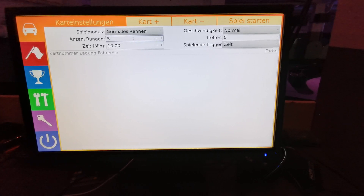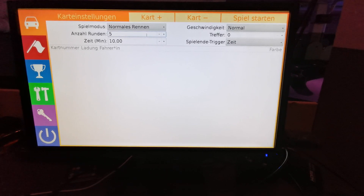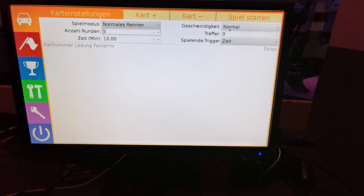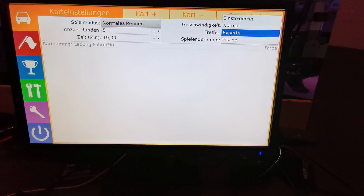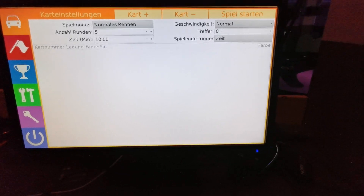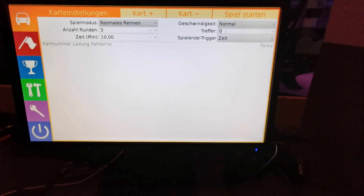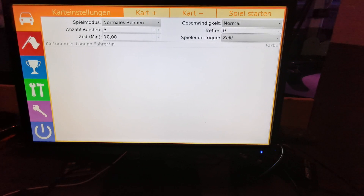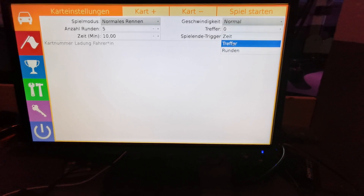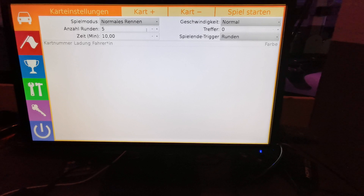This is setting the amount of laps you have to drive — you can set that up and down or type it in. This is the timer, and this is the speed — you can set four different speed levels, telling the cards how fast they can go at maximum. This is the amount of hits you can set, so if you want to end the game after a certain amount of hits you can set that here. This is where you choose what decides the game — time, hits, or rounds.